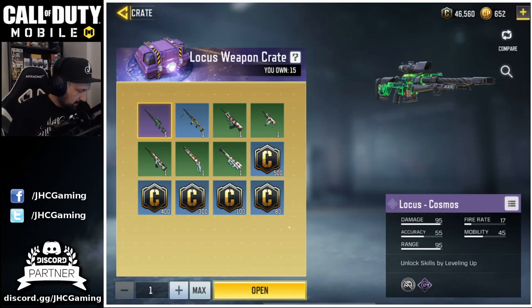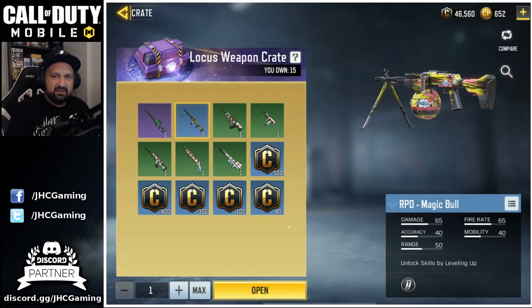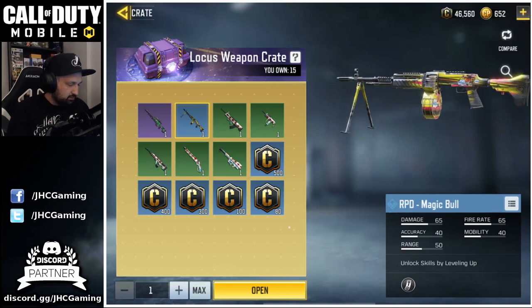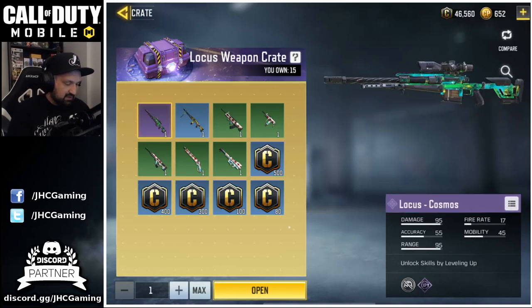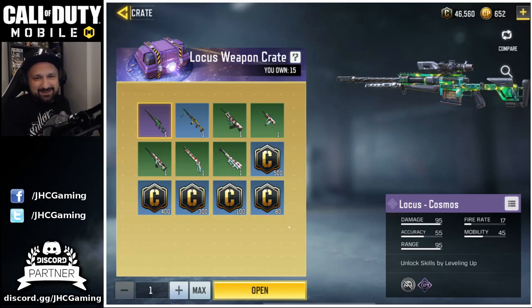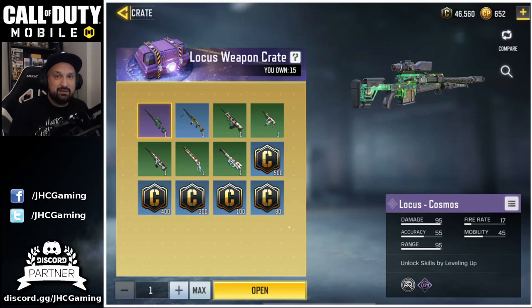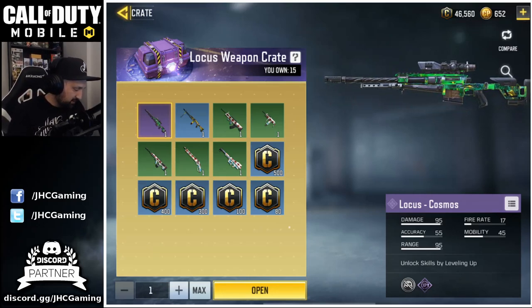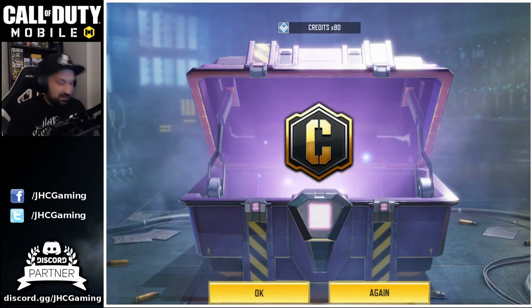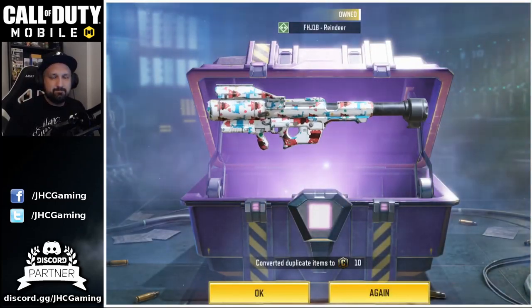Now it's the Locust weapon crate. I didn't sell my shards in zombies so this one — if you don't have it guys, I think it was available in beta or one of the old ID collection events. It's actually pretty cool if you don't have a cool skin in Battle Royale. The Magic Bull has always been one of my favorites but this Locust Cosmos is a beauty — it's animated. Plot twist, I already have it, but I just want to see if we get lucky. Leave a comment — did you get all 15 crates, and did you get a Locust Cosmos?